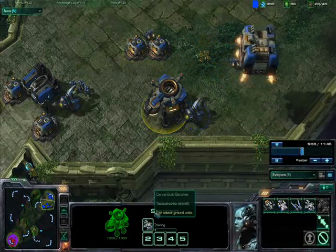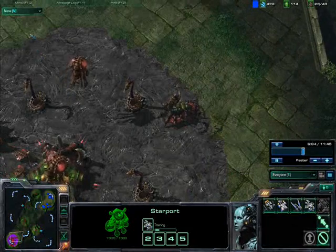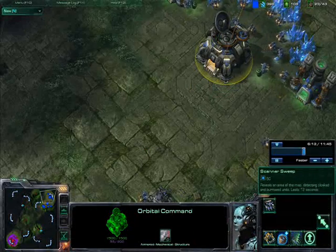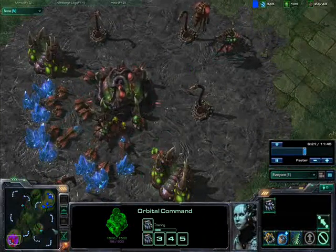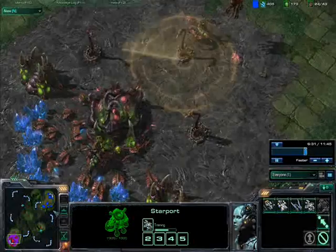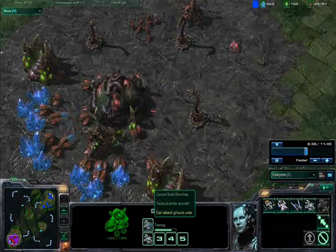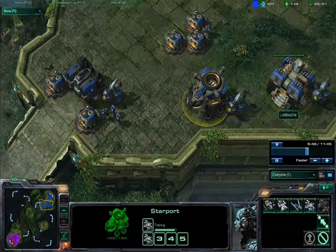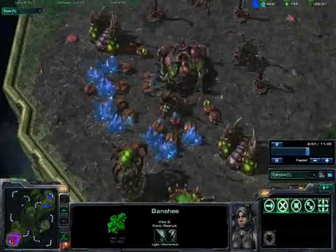I'm going to build one banshee now and a second banshee later. I used a scanner sweep to scout him and saw that he has two queens, which made me decide to build another banshee — one banshee can take down one queen, but two queens can take down one banshee.